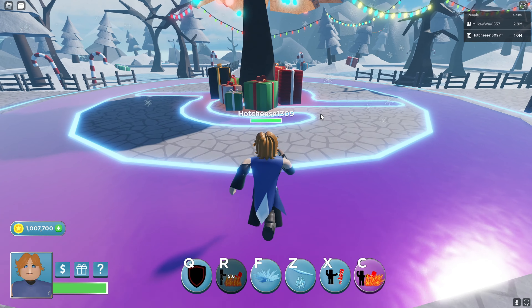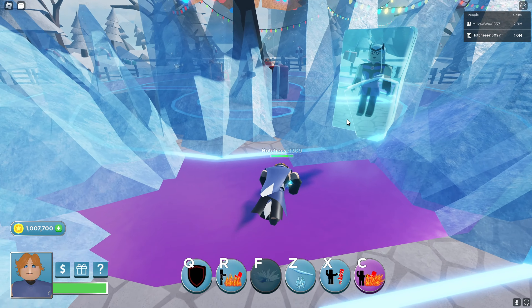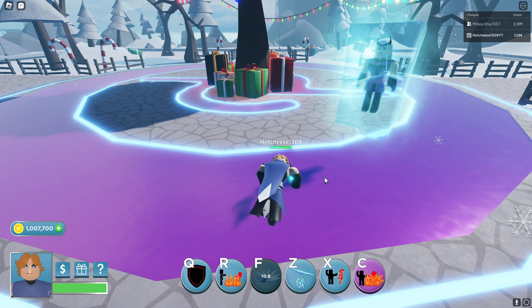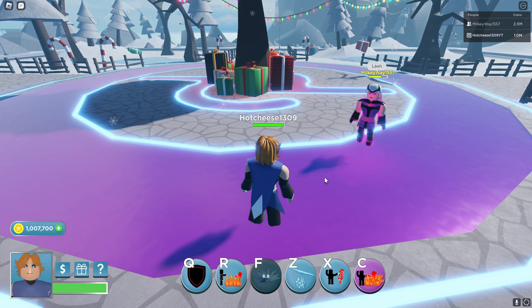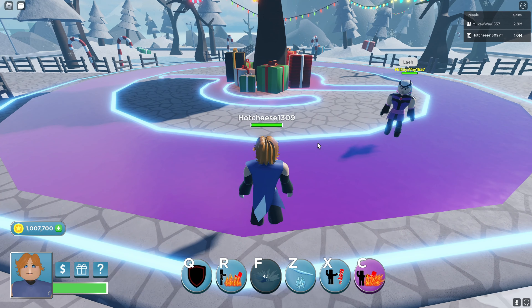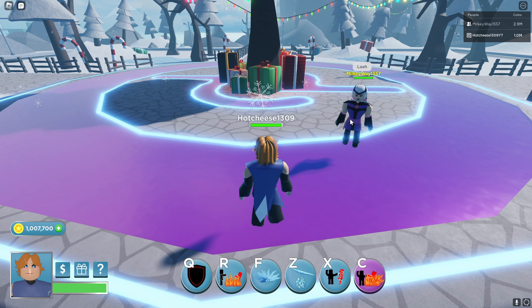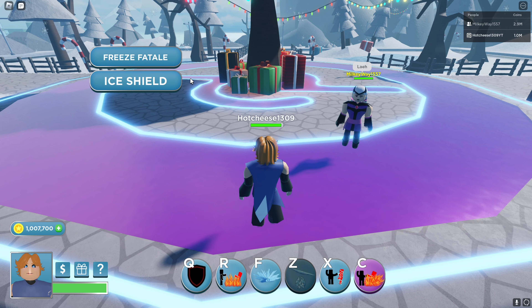Next on the list we have F, which basically hits the ground and summons ice, turning it and dealing everyone around her a big amount of damage. One thing I noticed is that all her abilities are really strong, and I hope she doesn't get nerfed.